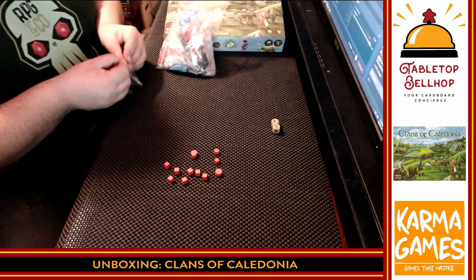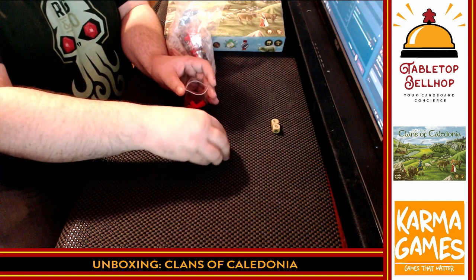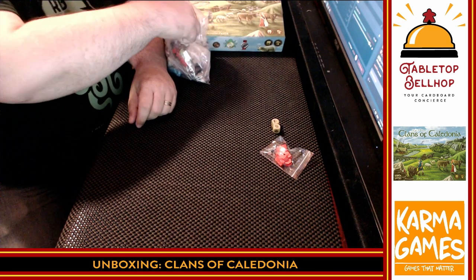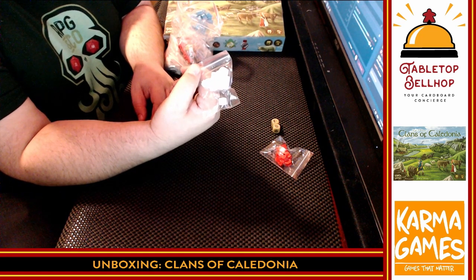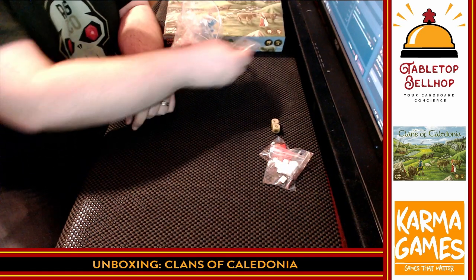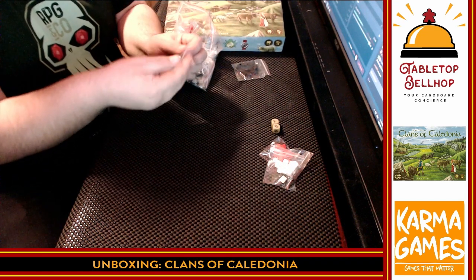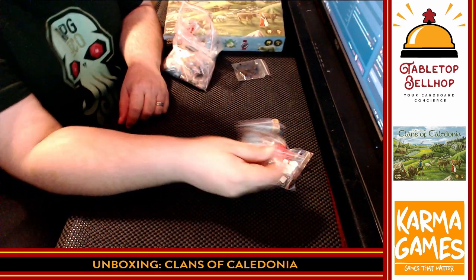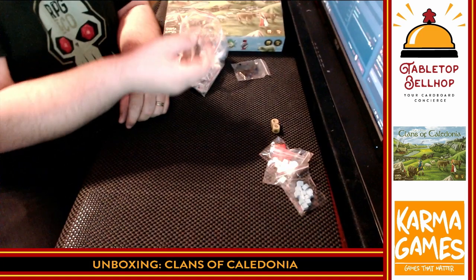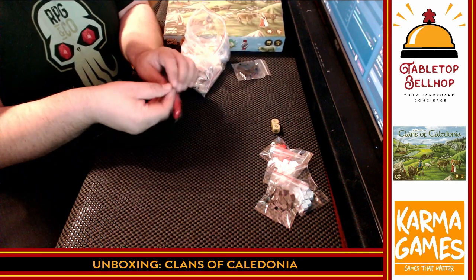We'll keep the little resealable baggies — they're nice. Same thing in white, same thing in light blue, same thing in black. So those are the player colors — red, white, blue, and black. There are also multiple bags of stuff for each player color. I'll probably re-bag all the red pieces together into one spot. There's another bag of red stuff.